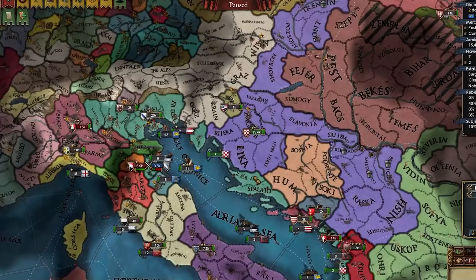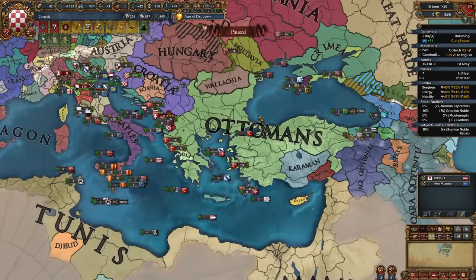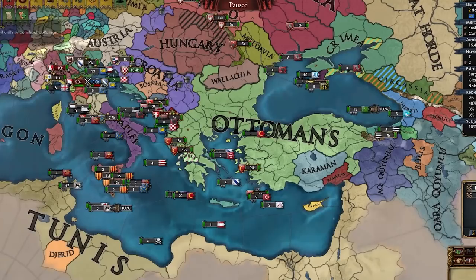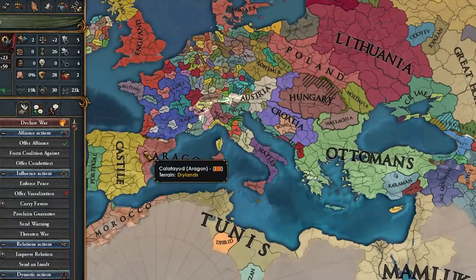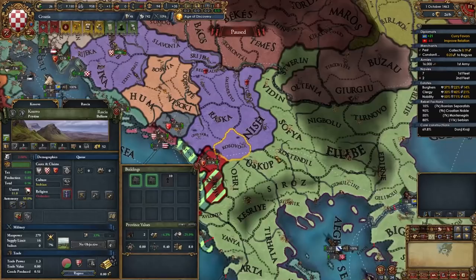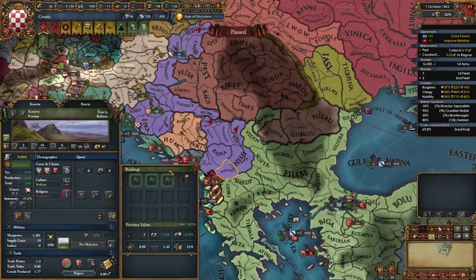I'll keep Venice around until the end and fight them last since they'll help with the Ottomans. Poland should help too. I'll wait for the Ottomans to fight the Mamluks. I also allied Aragon and Austria, who might help with the Ottomans too. I've bumped both gold mines up to 10 now — making nice income. We still haven't embraced the Renaissance but saving up points. Florence stayed in the HRE but that doesn't concern us.